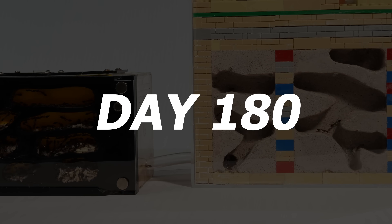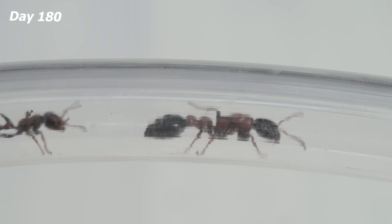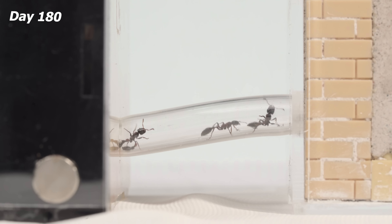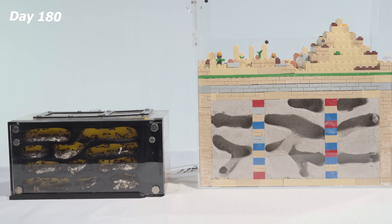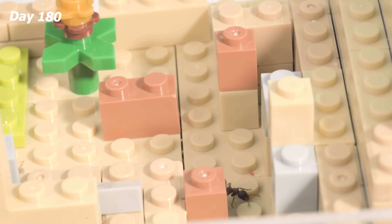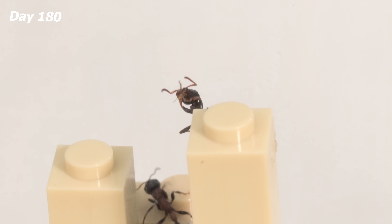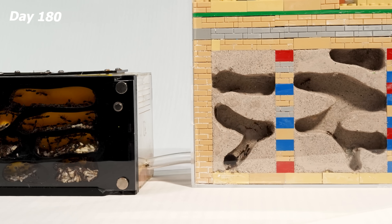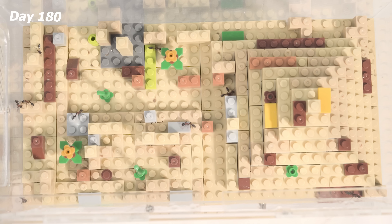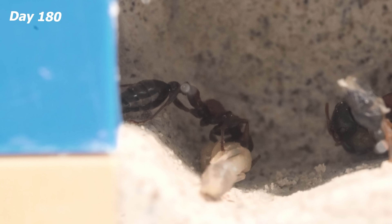Day 180. Let the moving begin. The workers started scouting to keep the queen safe. The worker ants are lining up and moving into their new home. A few worker ants just climbed to the top of the pyramid — looks like they're scouting the area. The whole colony is still on the move. The outworld's getting busier by the minute, while other ants are staying underground taking care of the eggs and larvae.